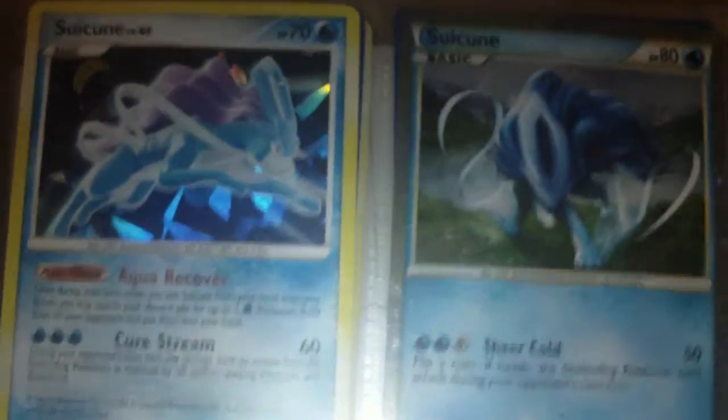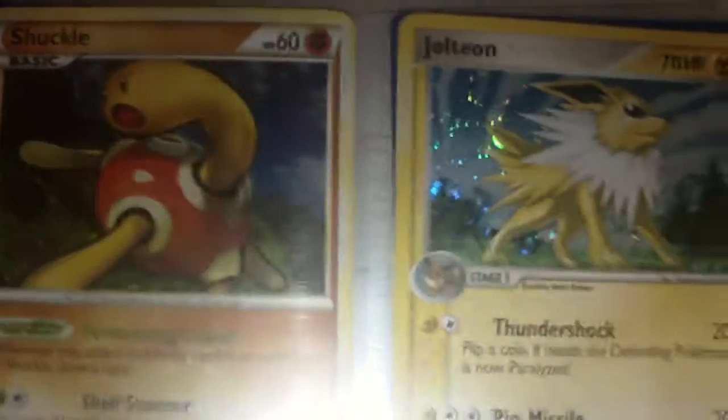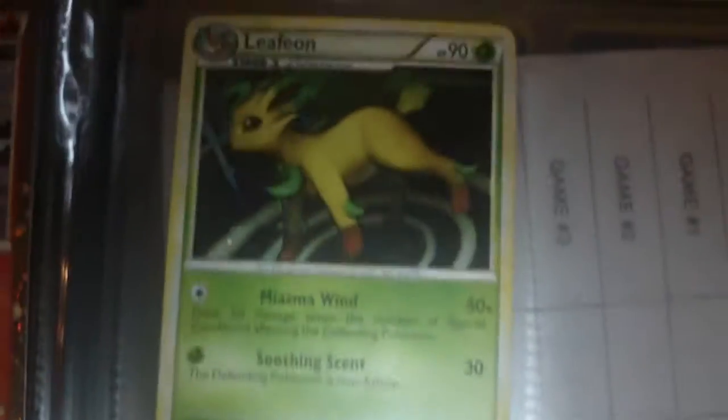Latios and Latias — I like how it looks like they come together like a picture and they're chasing each other. Gardevoir and Sceptile, Drifblim and Lucario, Magcargo and Espeon, Suicune and Suicune — the shiny one. And then these are from the tins: Jolteon and Shuckle, the two Enteis from the tins, and then I got the Raikou tin right there which I'll be opening. Corrigan-Z, and there's the holo I pulled in my last video, and there's my Leafeon that I pulled.